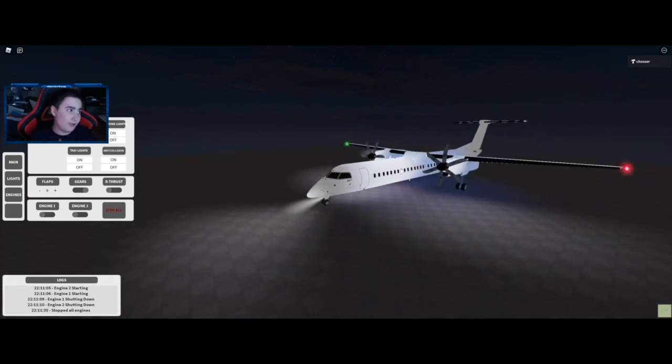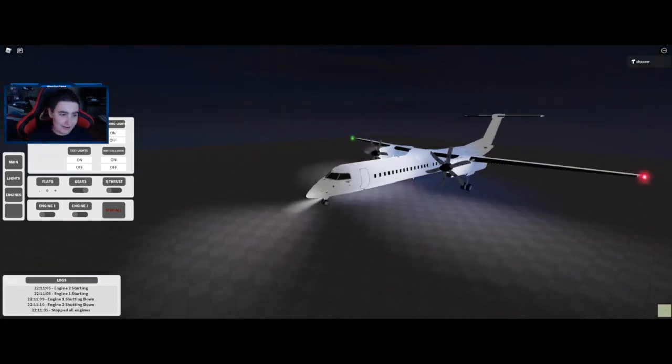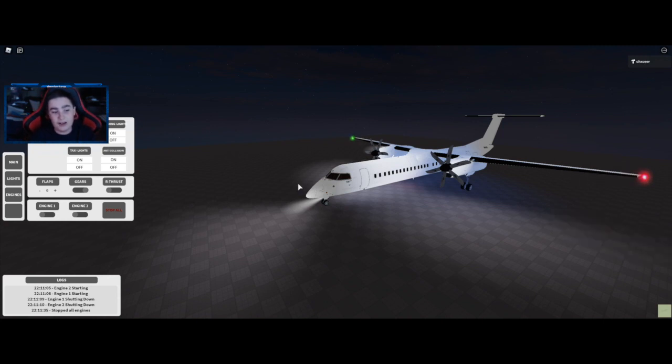That's basically it for the functionality, and mood lighting was already shown earlier. Now let's talk about the price. This Q400, like I said in the beginning, is actually very closely priced to Hynotic's Q400. The price for Efficient's Q400 is 15 US dollars. That is actually a very good price — I think he also sold a very few copies for Robux, like 3,000 or something. For everything you get with how detailed this is, all the functionalities, and the interior, I would have expected it to be like $20, but he priced it at $15, which is a very good price. It's not too high and not too low.